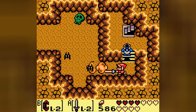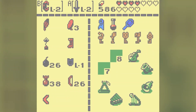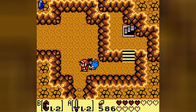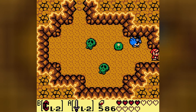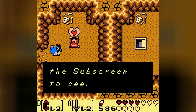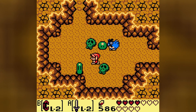I was right and wrong at the same time. It's this wall right here that we need to go through. I'm a tart sometimes. Anyway, here's that piece of heart from way earlier. And now we don't have to worry about any more heart pieces until we get to the 8th dungeon.